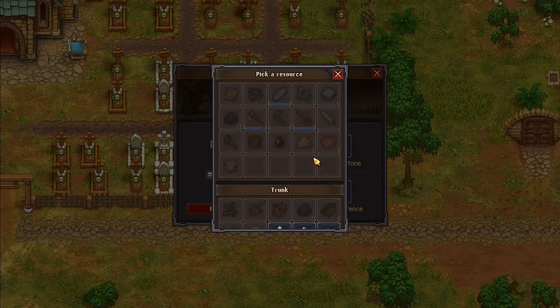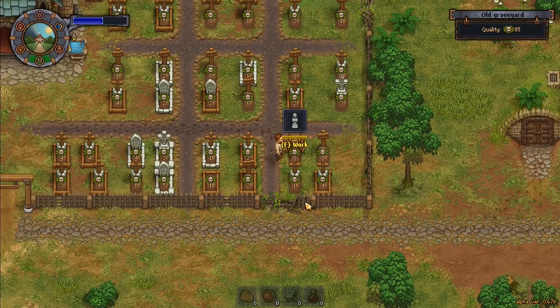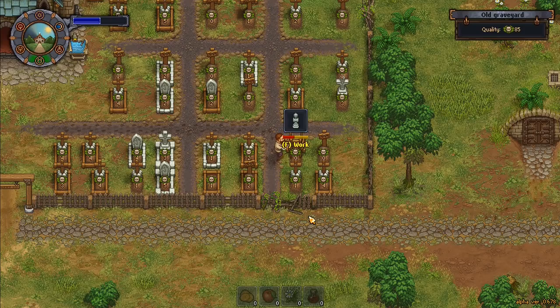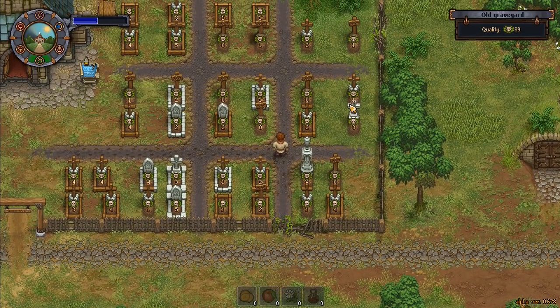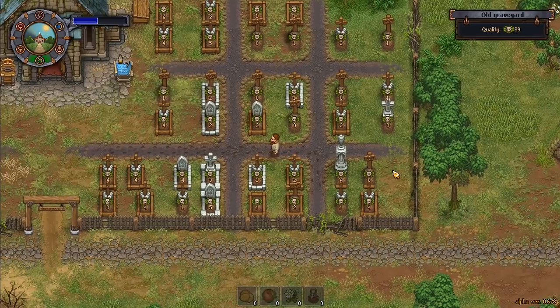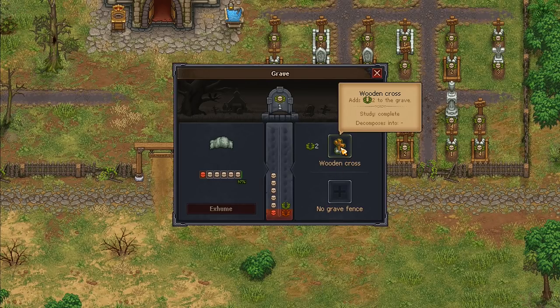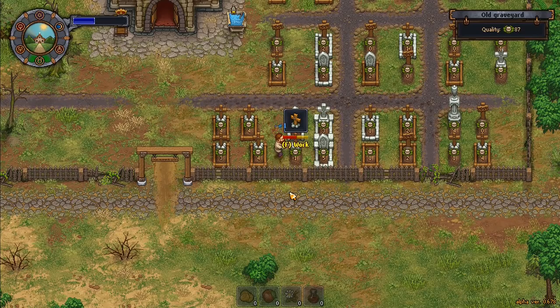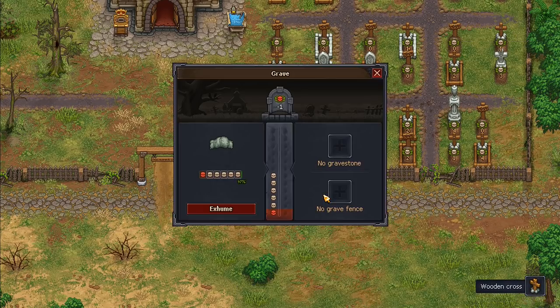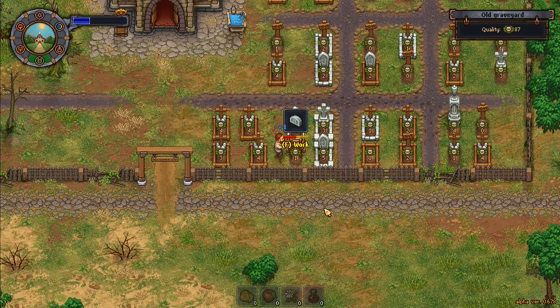We can go for a gravestone for two, a gravestone for three, or a stone plinth that adds four to the grave - that's the one I want. Then we add a fence for the final bit. Look at that - absolutely wonderful! The odd cross around the grave plus the small markers we've generally got in most places. The quality of this graveyard is now 89... I'll swap out that cross for a three-quality stone, which brings us up to 90.